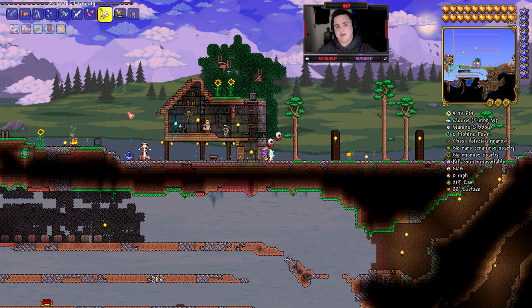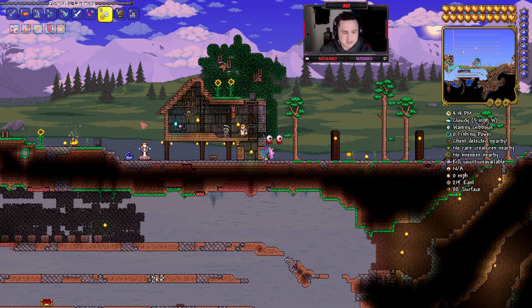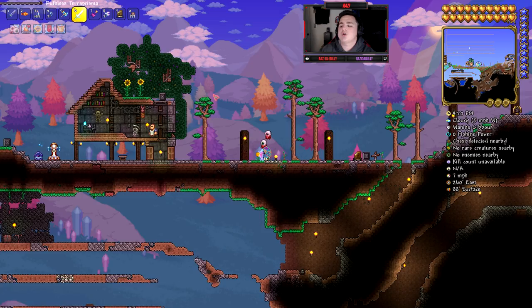You can then summon her whenever you want, just like the Mechanical Skull or the Suspicious Looking Eye. Go ahead and summon her during the day — she'll be enraged and she'll be able to one-tap you, but you do get the Terror Prism if you pull it off. It's a serious, serious challenge.